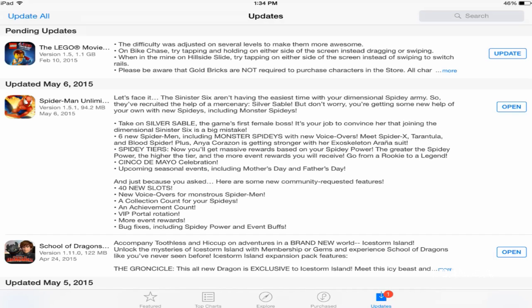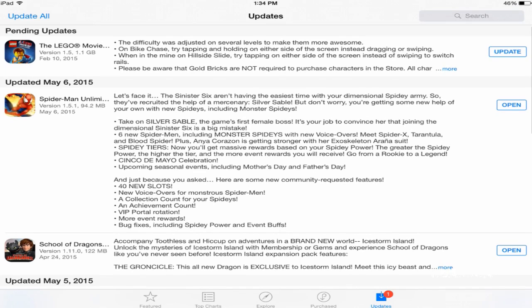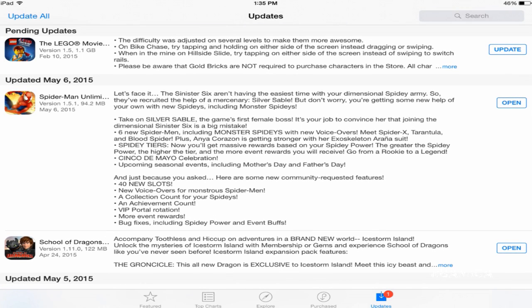We're back with another video of Spider-Man Unlimited for mobile devices. Today, we're going to be looking at a brand new update. It is May 6, 2015, and we have this brand new update here. It talks about the Sinister Six not having the easiest time with your dimensional Spidey army. So they brought in Silver Sable, and it looks like six new Spider-Man, including Monster Spideys.